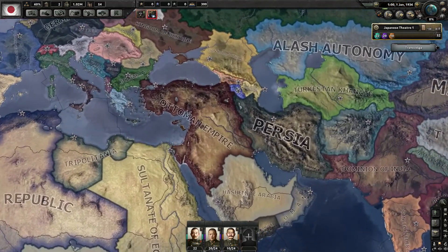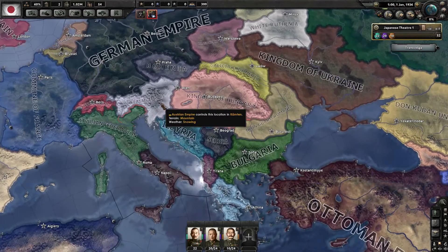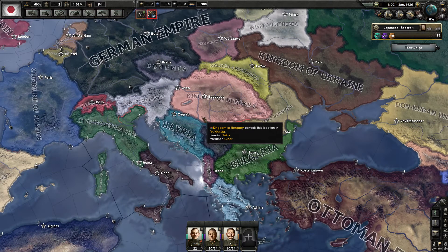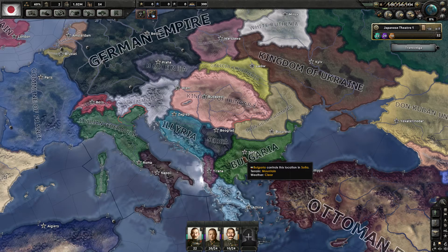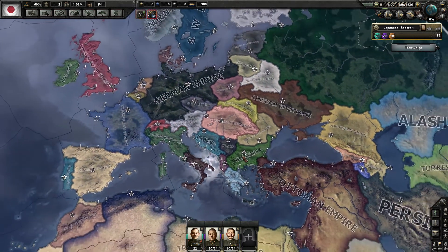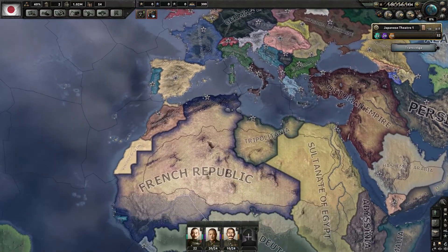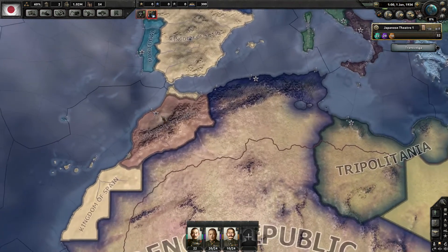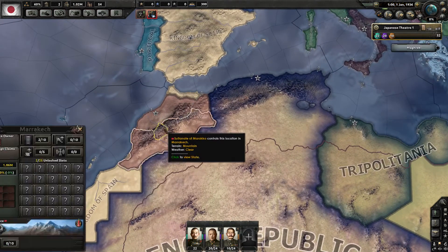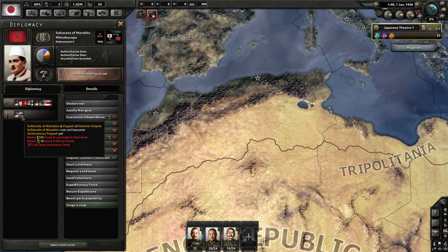The Ottoman Empire is still in existence. Austria-Hungary broke up into the Austrian Empire and the Kingdom of Hungary. When France went communist, the non-communists fled to Africa. There's a Sultan of Morocco — that turns out to be a German puppet.